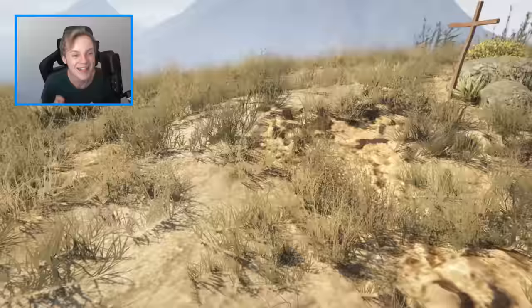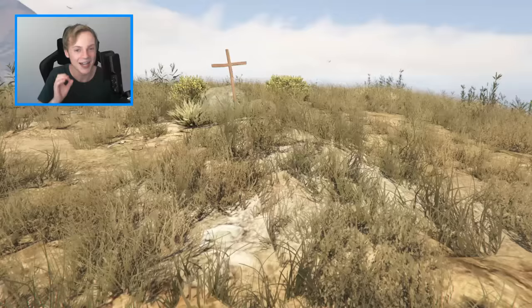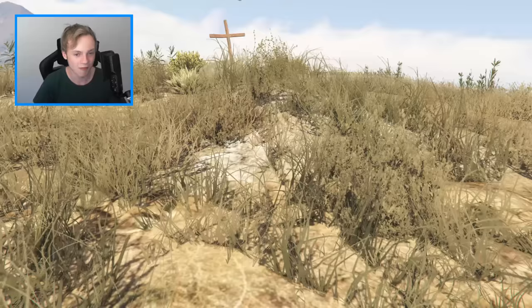Someone is definitely inside this grave and we're gonna go and take a look inside it to see if this is the exact location where Michael and Franklin hide Trevor when he does end up getting taken out. Is this where they bury him? Let's find out — I'm gonna go inside the grave.